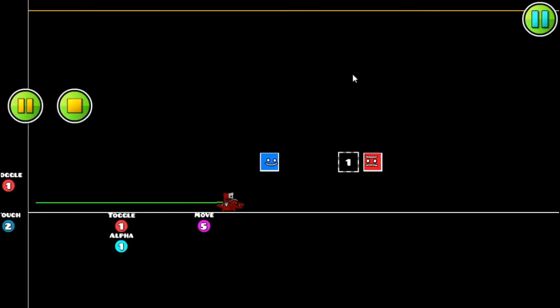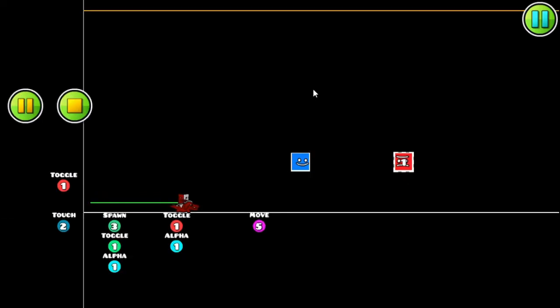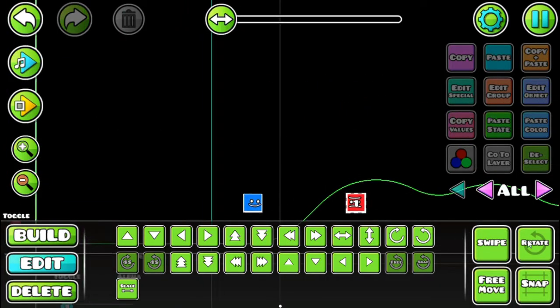Let's see if it toggles whenever I fire. There we go! I forgot to make it move, so it needs to be added to the group that moves, which is group five. Let's test it again — okay, that works.